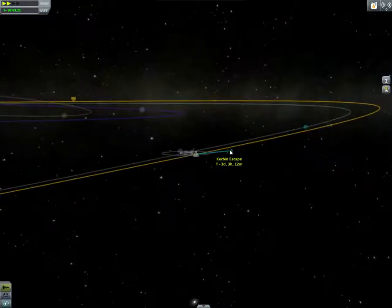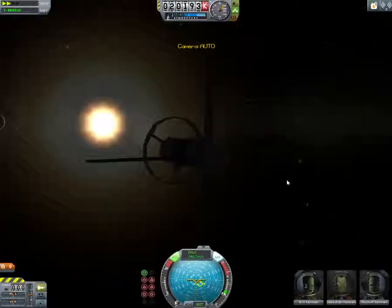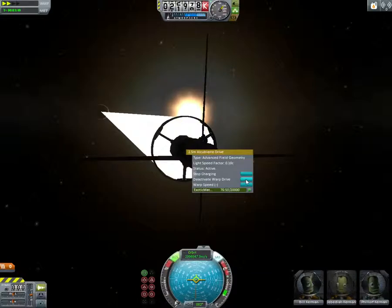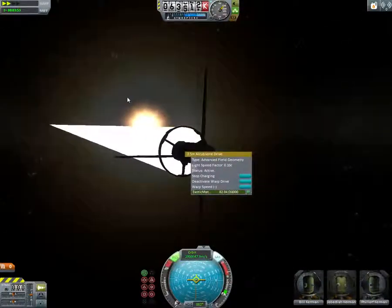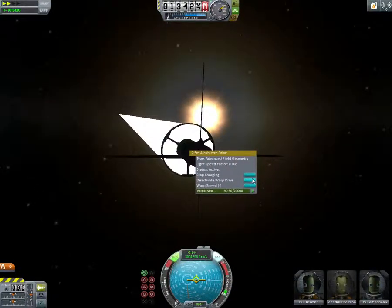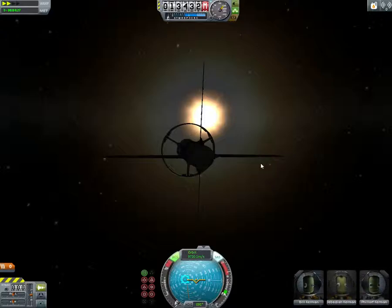Kerbin is now all the way over there, which is amazing. So right now we are on an escape vector around the sun. As I do this I'm just gonna warp a bit and you can see Kerbin and the moon in the background as we leave — the white trail of awesomeness from the Alcubierre drive. You can also increase the warp speed a lot — you can go up to like 20c, which will get you to pretty much any planet pretty much instantly.